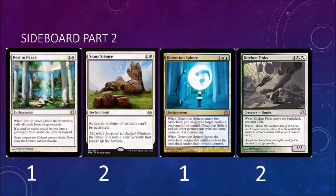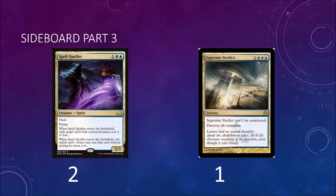Kitchen Finks is good against any burn deck or any aggressive deck — it's a good blocker, it gains you life; it's actually two blockers and it gains you four life, which is pretty good. And then for the last of the sideboard, we have two Spell Quellers. This card seems really good against mid-range decks, especially since we're playing Restoration Angel — you can Spell Queller a spell, and then if they play a removal spell on it later in the game, you can Restoration Angel your Spell Queller and Spell Queller the spell you'd rather hit. I just like Spell Queller as a card; I think it's fantastic. And we have one more Supreme Verdict on the sideboard for the aggressive decks.